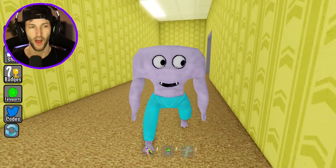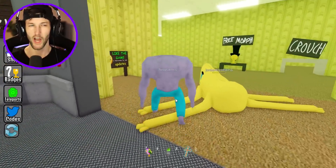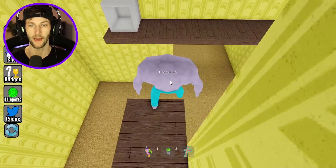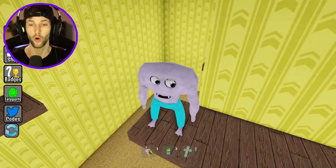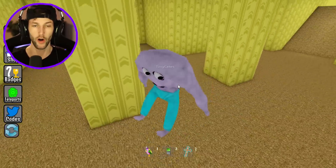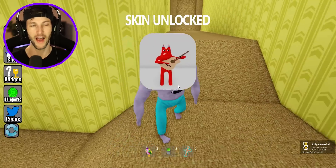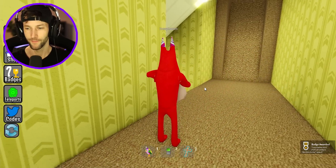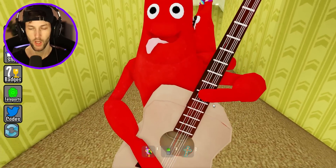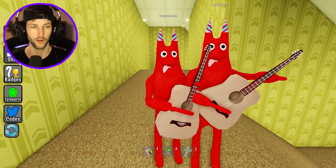Now we have to get Bam Bam with the guitar. He's in the back of the back rooms, which I think is over by Flim Flam. Can Fiddles do the ladder? Oh, he can. Can you do the parkour? He can even do the parkour! Fiddles, how are you so good at the obbies? You are a parkour Garden of Bam Bam professional, dude. I see the trophy — the back of the back rooms. Yes! We got Bam Bam with the guitar. He's strumming along and having the time of his life — I love it. This is the duo right here, the Bam Bam guitar brothers.